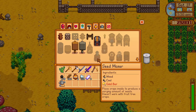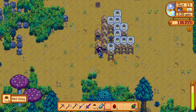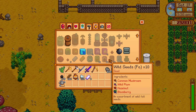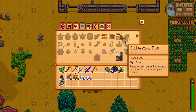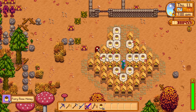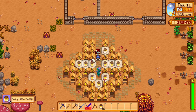But you cannot stack the bee houses everywhere, otherwise you wouldn't be able to harvest the honey. So often you will find honey setups that look very untidy. However, there is a way to get 44 bee houses around a single flower while still allowing you to easily harvest all the honey — this setup right here.